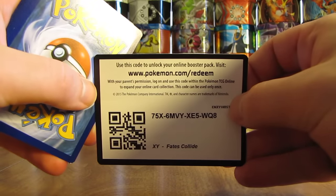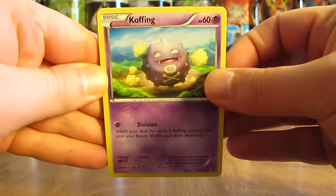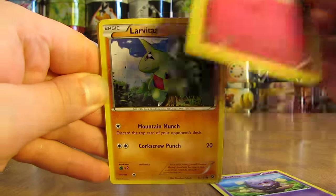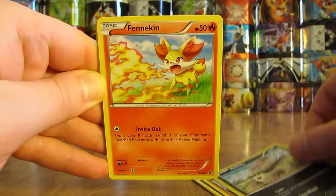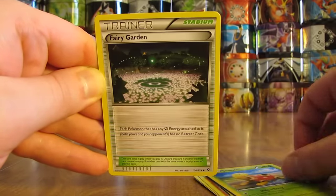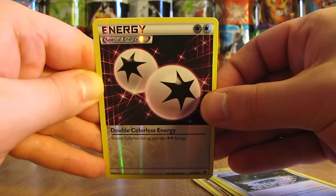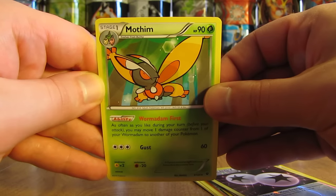Code card — as you can see, definitely off-cut a little bit. Pack started off with a Koffing, followed by Cottonee, Larvitar, Volbeat, Fennekin, Cinccino, Shuckle. There is a Fairy Garden Stadium card. There's a nice Double Colorless Energy Reverse Holo. And then the rare in the pack is a Mothim Non-Holo.